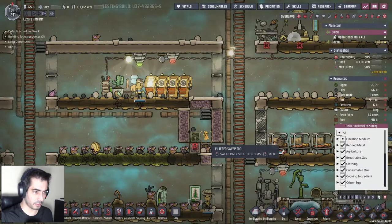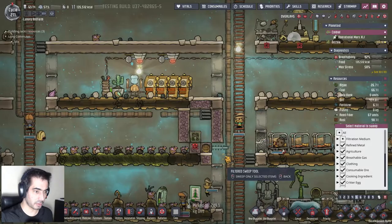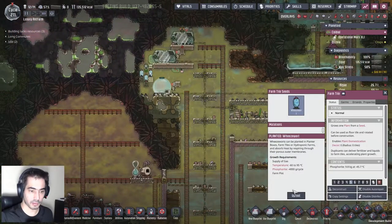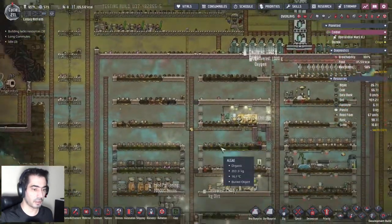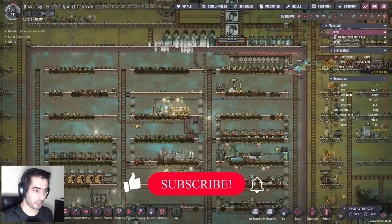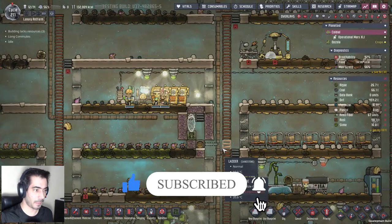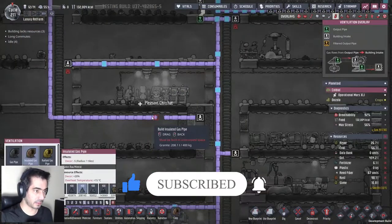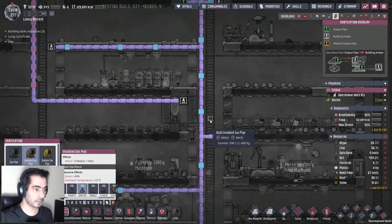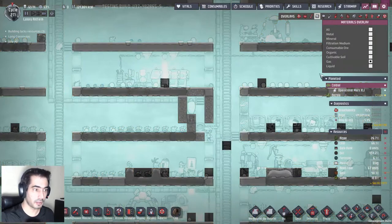Let's remove everything that we have here. Let's remove one of the wort seeds - uproot. Let's actually place it here, copy settings, put it there. And let's just do it like that. Now this needs to be controlled.